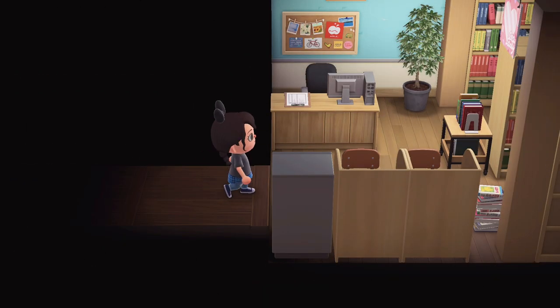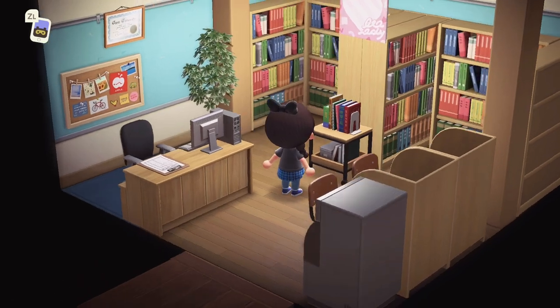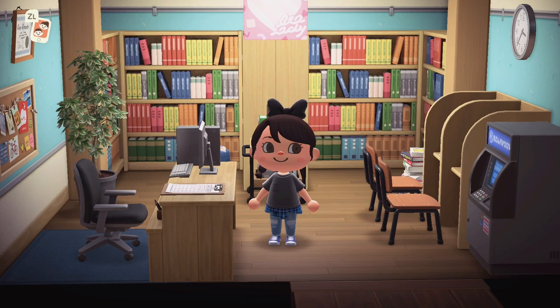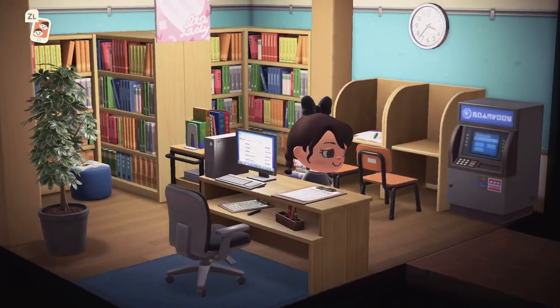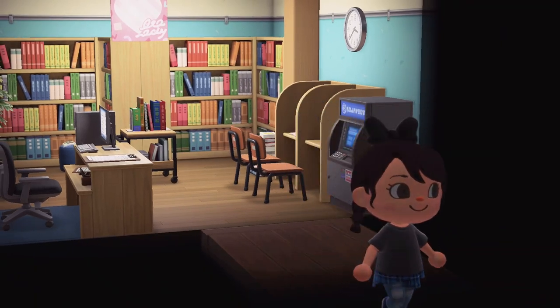Let's keep going. Oh — a library! I'll talk a little more quietly in this room because I don't want to get us in trouble. She's used the ATM machine and there are lots of books to check out, plus a couple of little study cubbies. This looks really stellar — I love the clock and the use of the sign. Don't want to get in trouble, so let's head out of here.